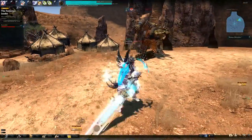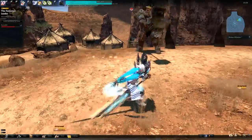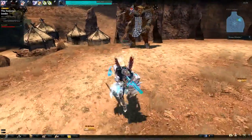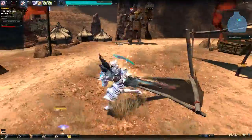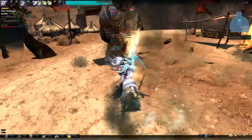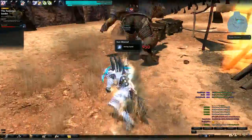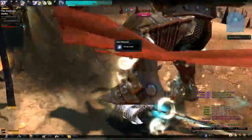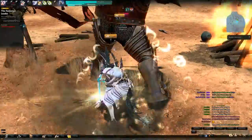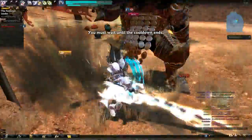So once you have everything down, you can literally devastate a boss — just non-stop attack. I'm just going to kill Shakar here now with everything. Alright, here we go — this is a non-stop attack now. Nice. Good bye.